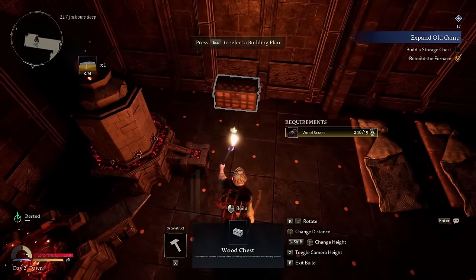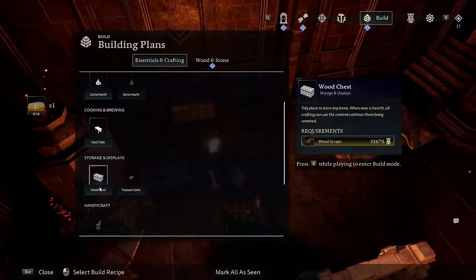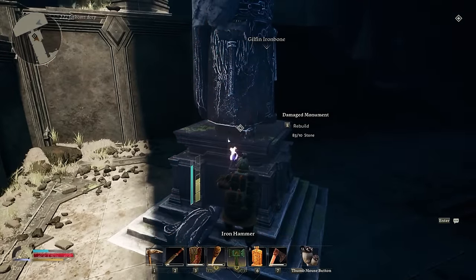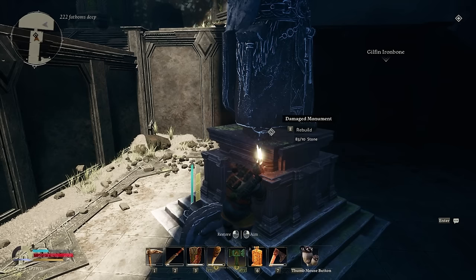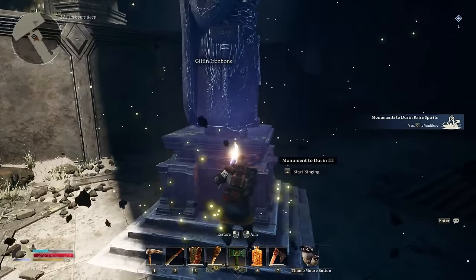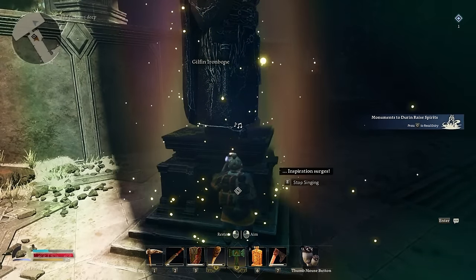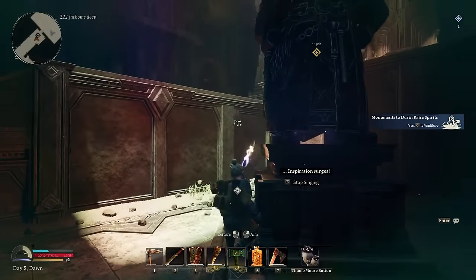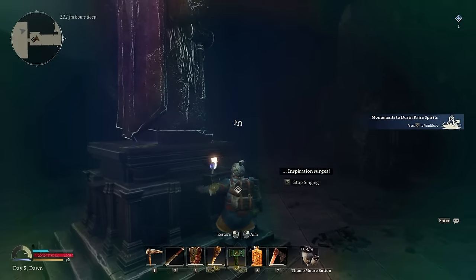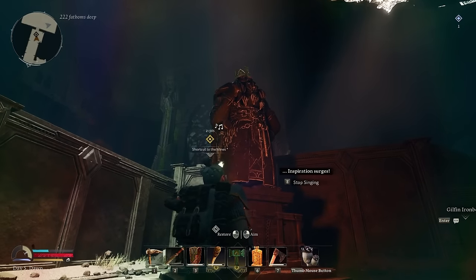When traversing the different areas of Moria and in the mines, keep a big stack of stone on you. You're going to need a specific stone to build statues. I recommend keeping about 99 on you at a time because as you're walking around, if you encounter these statues, it's good to just have it so you can rebuild them right there instead of going back to your base to get stone and then trying to find that statue again.